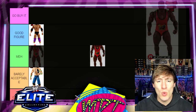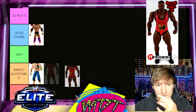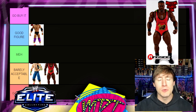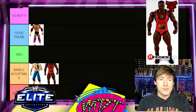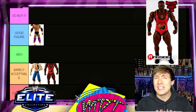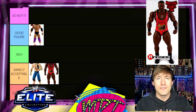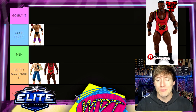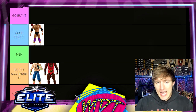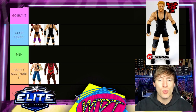Next up is Elite 26 Biggie. This one is Barely Acceptable. Biggie's figures are really hard to pose — if you have one, you know what I'm talking about, his arms are really far apart. I think if he were an Ultimate Edition he'd do really well, but the head sculpt isn't great on this one. It's kind of a moment-in-time figure; it's not necessarily something you need in your collection, so Barely Acceptable here.